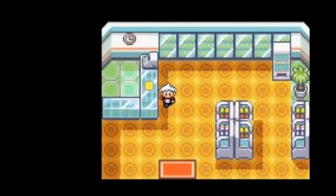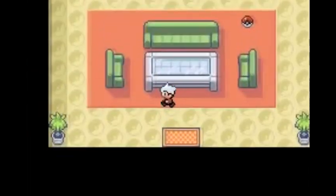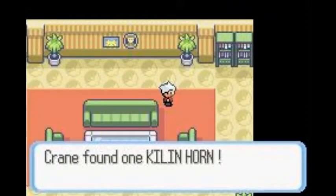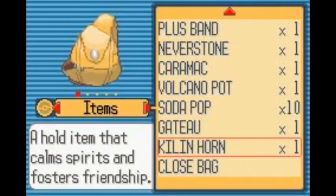There's no one in here. How am I going to sort myself out? I need to find the Pokemon Center — that's what I need to do. Pokemon Fan Club — for fans of Pokemon. I'm a fan. There's a Pokeball though, even though there's no one in here. Killing Horn? What is a Killing Horn? A hold item that boosts spirits and fosters friendship.